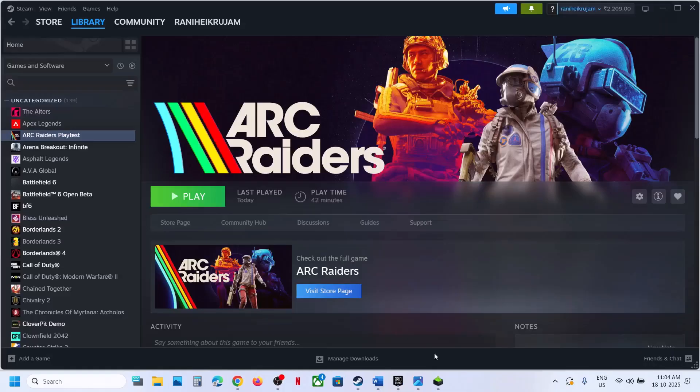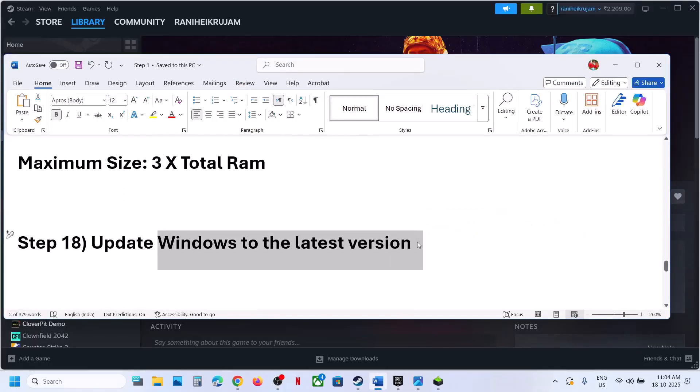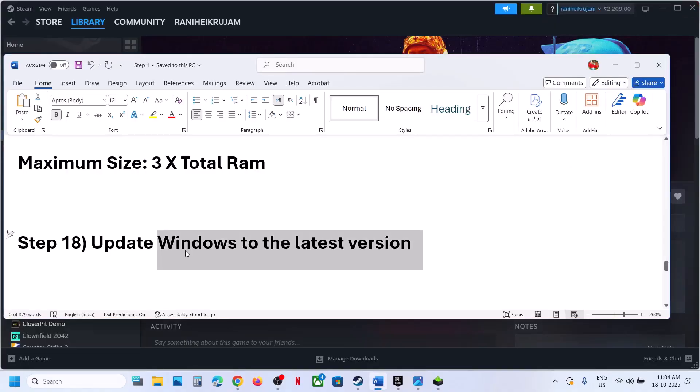The next step is to update Windows to the latest version — this is important. Open Windows Settings, go to Windows Update or update and security, and click on check for updates. Once all updates are installed, restart your computer — a restart is a must. After the system restart, launch the game.